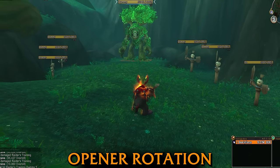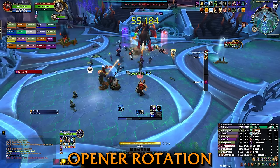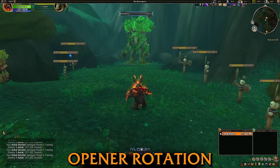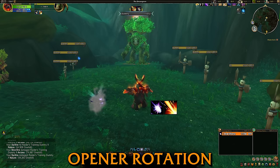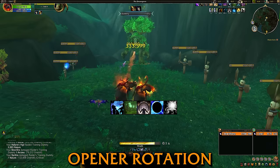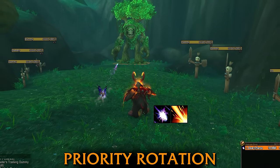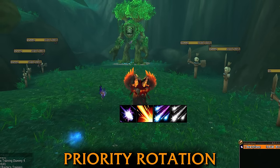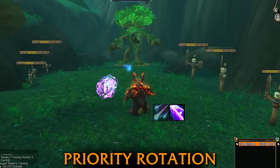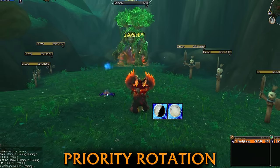Going into your rotation, you start by precasting two Wraths to get into your first eclipse. This is usually possible if you start four seconds before the pull and at max distance. You ideally want to consume your two-set buffs before you pop your Incarnation cooldown. Apply Moonfire and Sunfire to the target, pop your Incarnation with your racials and trinkets, use your first New Moon charge, and make sure to consume your Dream State charges before Incarnation drops. After you open, make sure Moonfire and Sunfire never drop from your target. Get into Solar Eclipse as quickly as possible — ideally your next two spells should be Starfire. Don't cap on Astral Power by pressing Star Surge. Don't cap on New Moon charges and try to dump them during eclipse, with Full Moon being saved for Arcanic Pulsar procs or Incarnation.